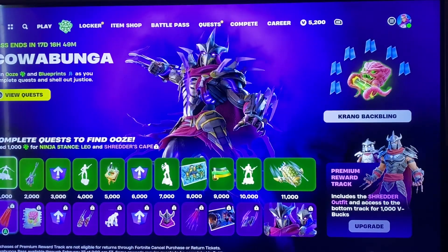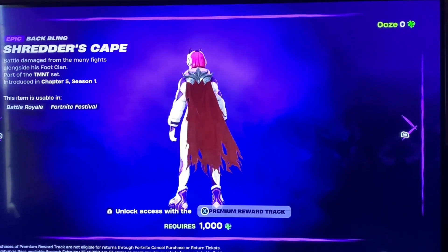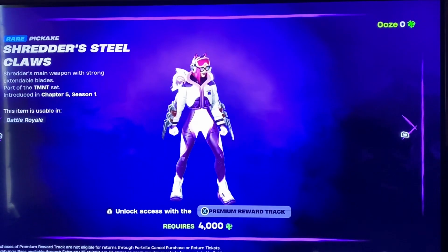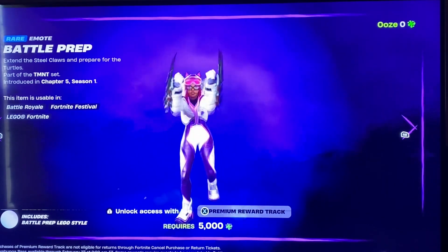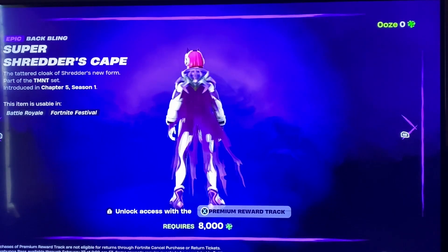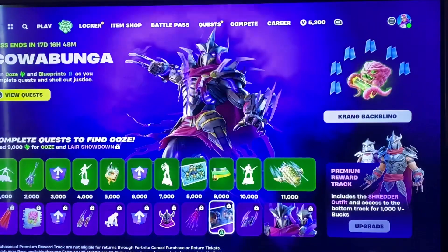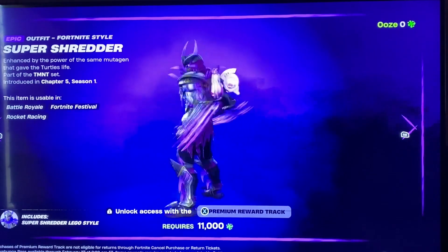That's the free battle pass, and I think this one is the paying one. So you got Shredder's Cape, the Maniacal Crane Spray, level up stuff, Shredder's Steel Claws, Battle Prep Emote, another level up, Shredder's Glare — a nice little animated sticker — Super Shredder's Cape, the Lair Showdown loading screen featuring Shredder, Splinter, the four turtles, and April. Then we got Super Shredder's Steel Claws and Super Shredder himself.